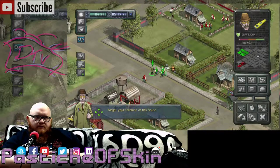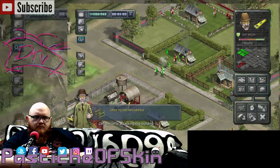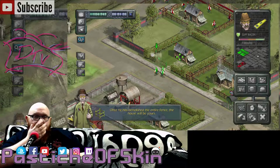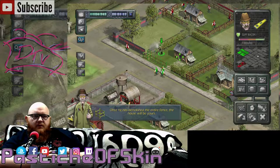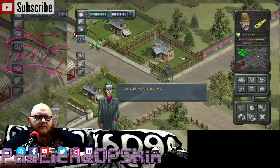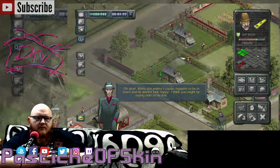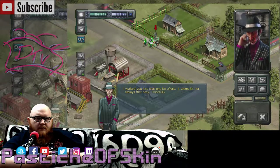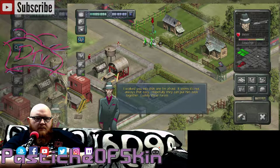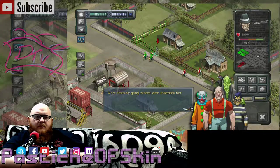Target your foreman at this house by hovering over the footprint and pressing square. Once he has demolished the entire fence, the house will be yours. So you destroy fences. Mario, the enemy's cousin, happens to be in town and he doesn't look happy. I think he might be saying hello to his little friend shortly. I walked you into that one, I'm afraid. It seems it's not always that easy. Hopefully, they can put him back together. Luckily, these foremen are a bit like cats, although without nine lives. We're obviously going to need some underhand tactics of our own. Time to introduce you to the undesirables.